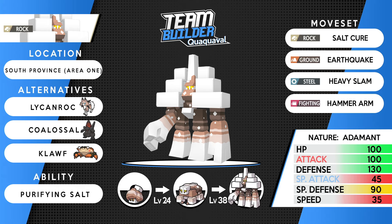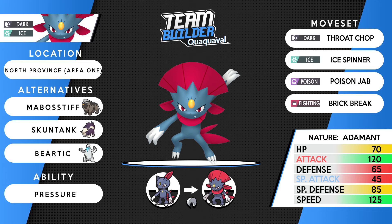Weavile is our fourth team member with Fairy coverage via Brick Break against Dark and Ice types. Sneasel evolves into Weavile by holding the Razor Claw at night — just change your Switch's daytime setting if needed. North Province Area One is one of the places to find it. Alternatives: Mabostiff as a physical Dark type, Grafaiai as a special Dark type, and Beartic as a physical Ice type with Pressure. Weavile is a great mon — Ice typing is really nice to have especially for Dragon types and the Elite Four. Please use Weavile!